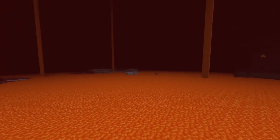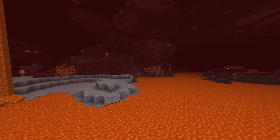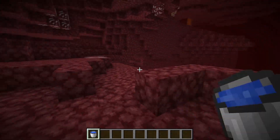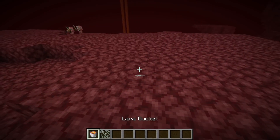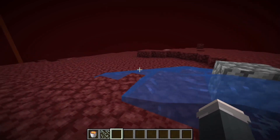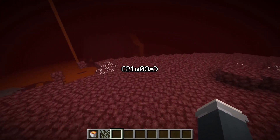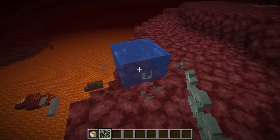Number 12. Lava is the most abundant resource in the nether and water is the complete opposite. Apart from placing it in a cauldron, there's no other way to get water in the nether — or is there? Using a glow lichen, if you place down lava and then a glow lichen on top of it, it will actually form water in the nether. Sadly, this glitch only works in several snapshots and was recently fixed, but it's a good way to break Minecraft for your friends.